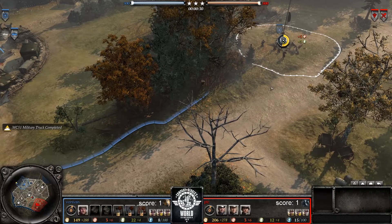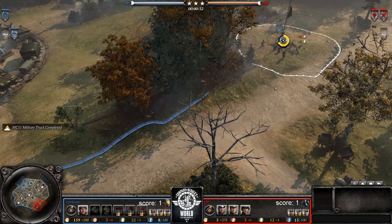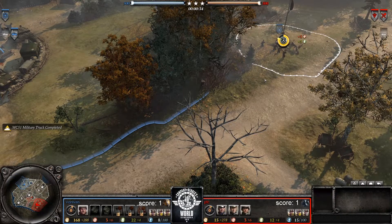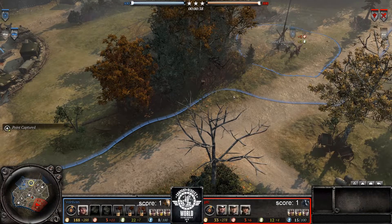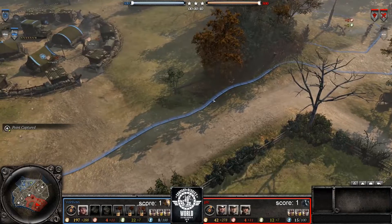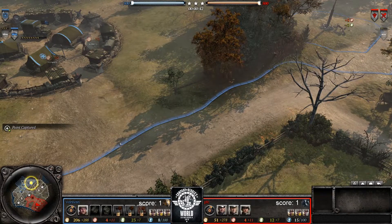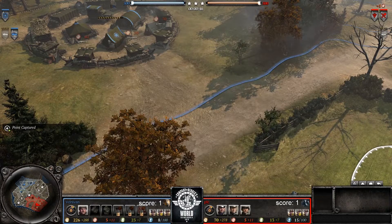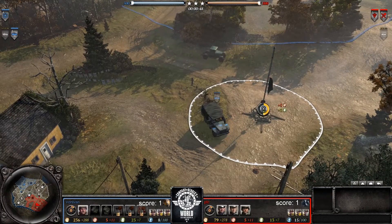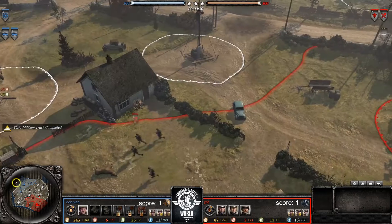Here we are for game three of this round of 16 world championship action. The score is tied up one a piece and we are on Faymonville Approach. Warning on the left playing as USF — sources we have VonIvan, and in the south we have PFC again sporting OKW.